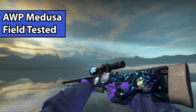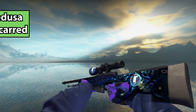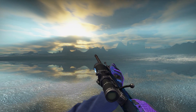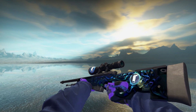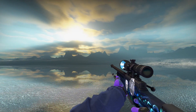Now we have the AWP Medusa. The one shown is actually field tested, but the Battle Scarred one in my opinion looks a little bit better because it's darker and also has a little bit of green. If you can get a float above 0.90, it's considered a Green Witch, meaning the witch is as green as it can be. The skin is dark and green as opposed to light and blue — it all comes down to personal preference.